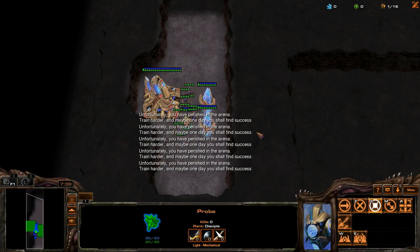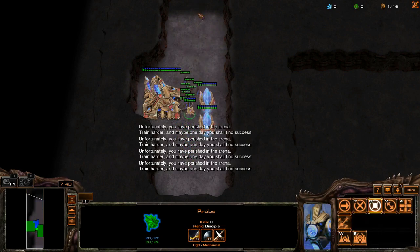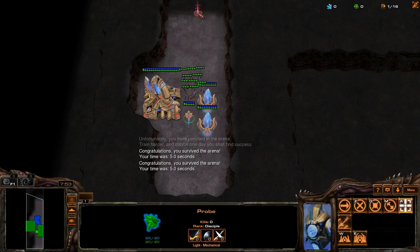If you hold position too soon, the enemy walks around you. Too late, you get pushed. If you issue an attack command, your probe will attack the zergling and lose all of its momentum immediately. You can then follow this up with a hold position command and your probe will actually block the choke.